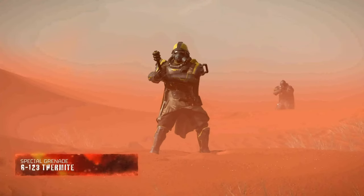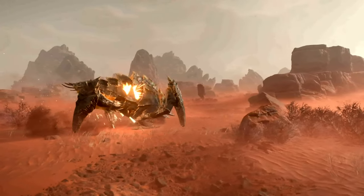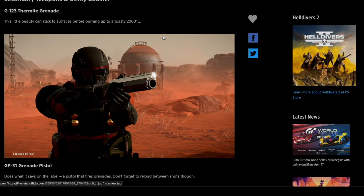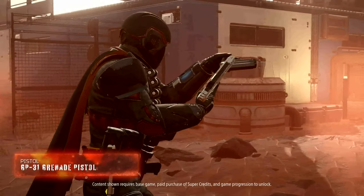Secondary weapons and utility booster. The thermite grenade — this little beauty can stick to surfaces before burning up to a toasty 2,000 degrees Celsius. This looks amazing, I can't wait to use it, especially alongside the flamethrower. The grenade pistol does what it says on the label — a pistol that fires grenades. Don't forget to reload between shots though.